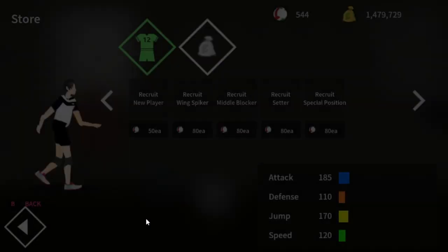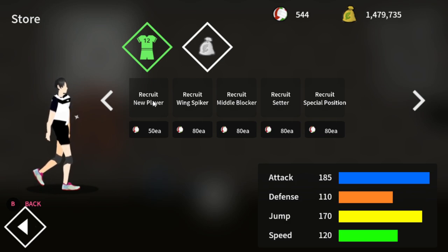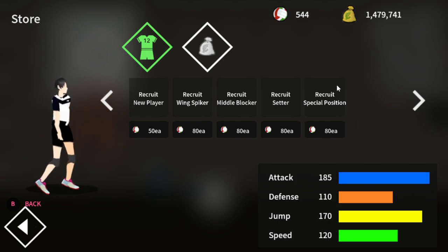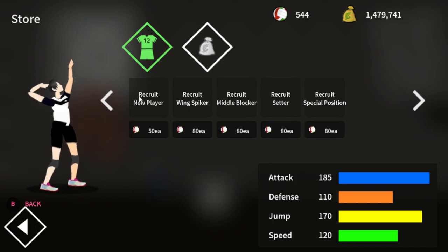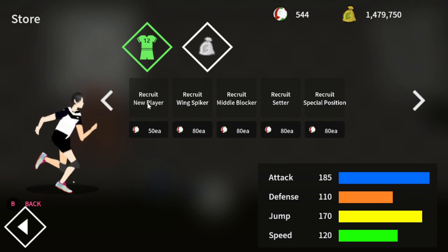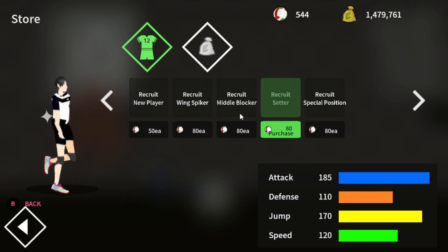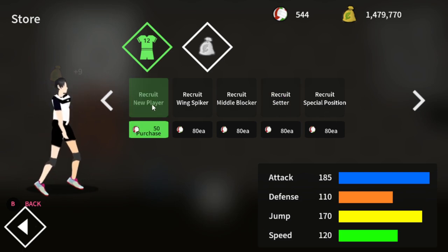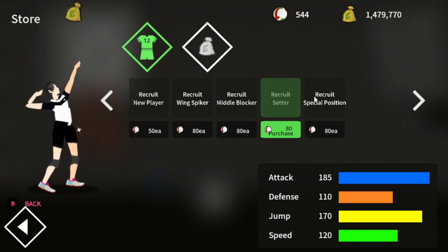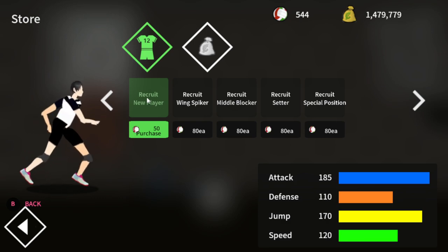We forgot one thing — recruiting, my friends. You can recruit players. You can recruit a random player, which is any one of the five positions: Wing Spiker, Setter, Middle Blocker, one-position server (OS), and one-position blocker (OB). Normally if you're just fishing for an upgrade, I would recruit a new player. But if you want a specific setter trait, I would go for just Recruit Setter — it's a little more expensive, but you only have about a 20% chance of getting a setter when you do Recruit New Player. I'd spend the extra balls and Recruit Setter.